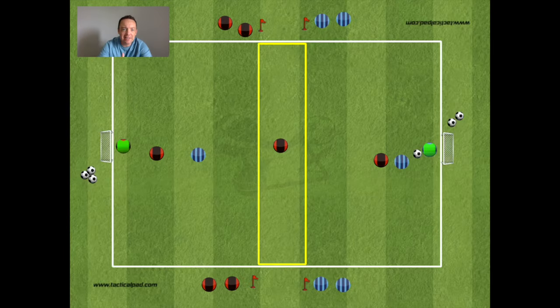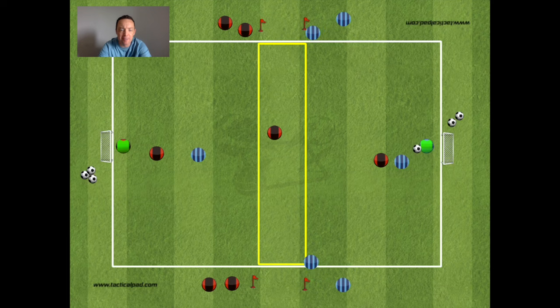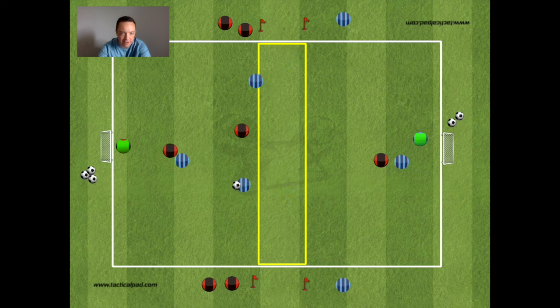The second game has a different setup. You've got a 1v1 in both attacking zones and a middle zone. You start with a 2v1 — the goalkeeper plays the ball into the middle zone, the 2v1 takes advantage of the overload, and it develops into a 3v2 into the attacking zone, where they're obviously looking to score.